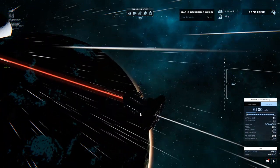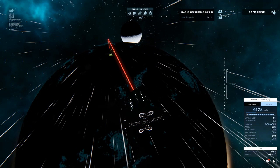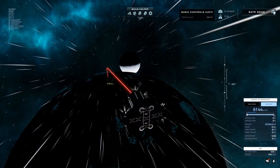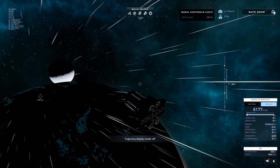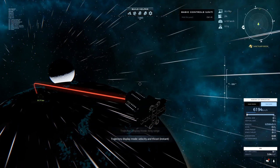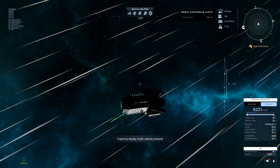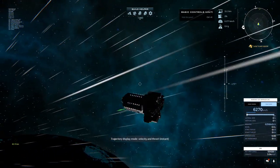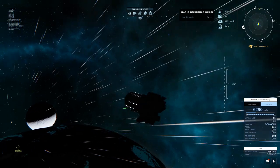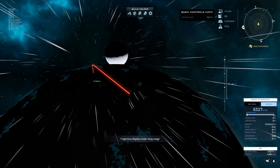When you start seeing the atmospheric effects is when you're going to start taking damage shortly. So what you want to do is bring up your trajectory. You can cycle through these with X. This is your velocity — that's the direction I'm traveling. This one will show the thrust; my engines are off so there's no thrust currently. And then your trajectory is this one.